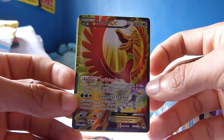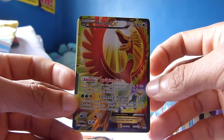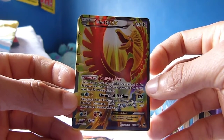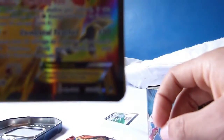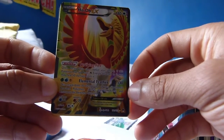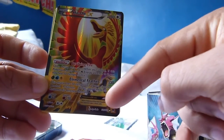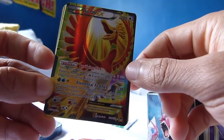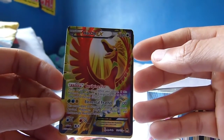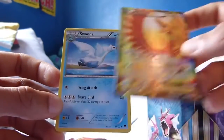Even though you could actually get this card in the set, this is so cool — look at this thing, that is so beautiful! It has 180 health points, Elemental Feather 130 attack, but you need a Grass energy, Water energy, and a Lightning energy, which is really weird. This must be very very rare to get. You can see down in the bottom right hand corner it says 121 out of 122 — there are 122 cards in the Breakpoint set and this is the 121st one, so that's what those numbers represent.